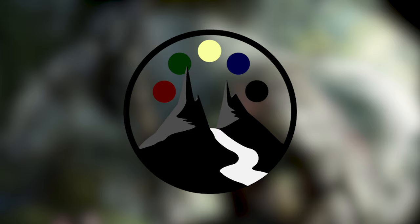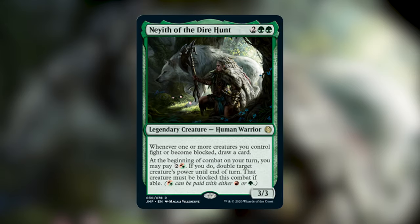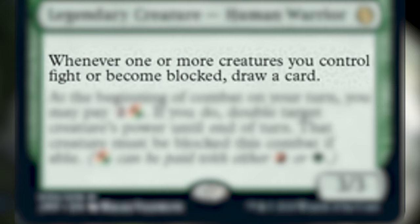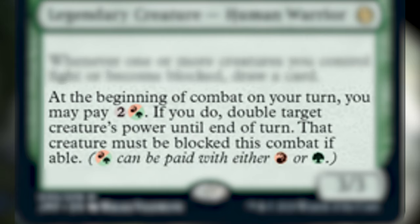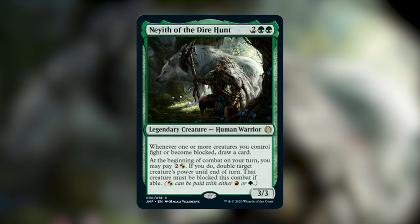We truly appreciate all of your support. With that out of the way, let me introduce today's Commander: Nayeth of the Dire Hunt. Nayeth costs 2 generic and 2 green mana to cast. She is a human warrior and says whenever one or more creatures you control fight or become blocked, draw a card. Card draw on a commander is absolutely fantastic and it's relatively easy to trigger, especially thanks to her second ability.